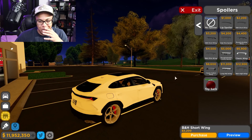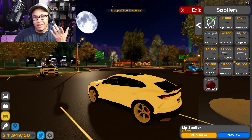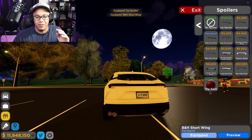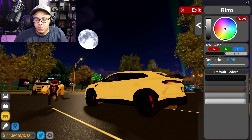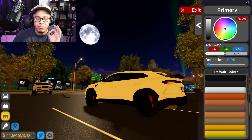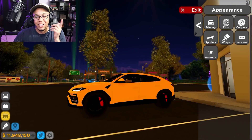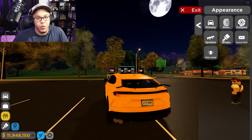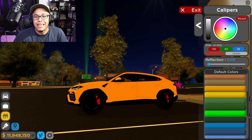I might have to rice out my car a little bit - put that little lip spoiler on her. I've never bought any of this stuff before. We'll put a little wing on that bad boy, and then we're gonna paint the wheels black - murder out the wheels. And then we're gonna change the primary color to yellow-orange. I like that, that's the color right there. I can't put 'GTK' - it says it's inappropriate. I don't know why, 'Game Time with Kyle,' come on man. We're gonna keep the red calipers.